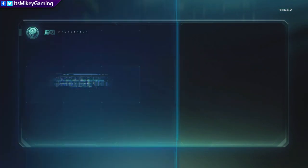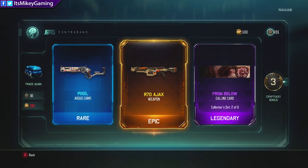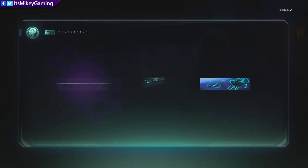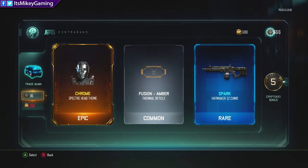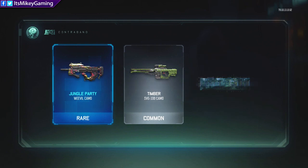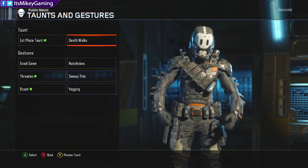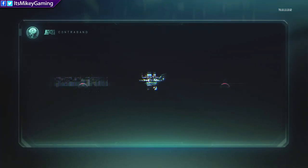So speaking of supply drops — they're coming back. We got an Ajax, cool! We got a new weapon, awesome — got something to work on. I have been wanting the Ajax, so there we go. We got 691 Crypto Keys so we may get another weapon. Chrome — is that a duplicate? I definitely have that but I can't remember if it's PSN or Xbox. A little bit of purple showing through. Death Walks — I barely got that one. So yeah, supply drops are coming back. How do you guys feel about that?